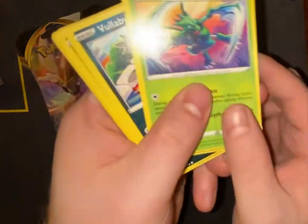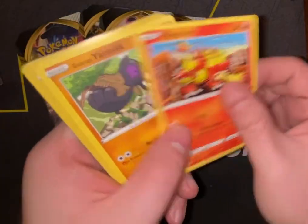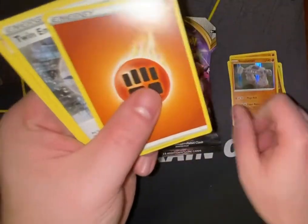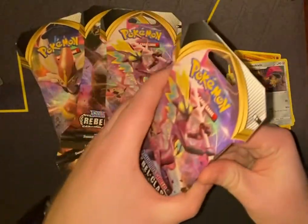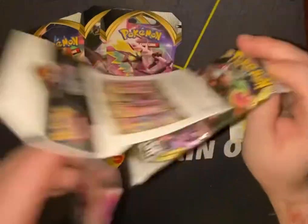We have Scyther, Voluby, Dreepy, Magmar, Galarian Yamask, Phanpy, a Hollow Stone, Trainer — a Fighting Energy, Twin Energy, Heliolisk, and Doublade.